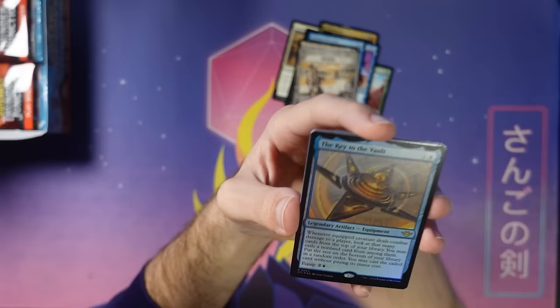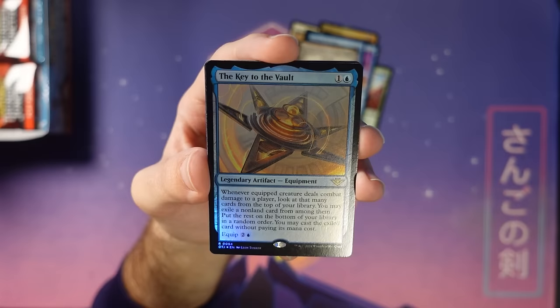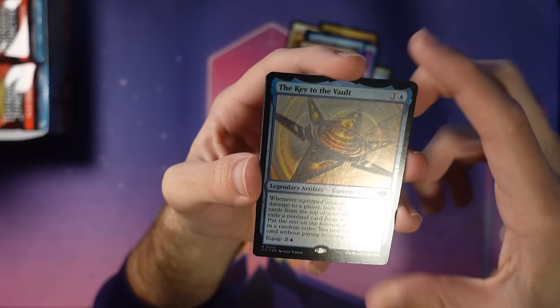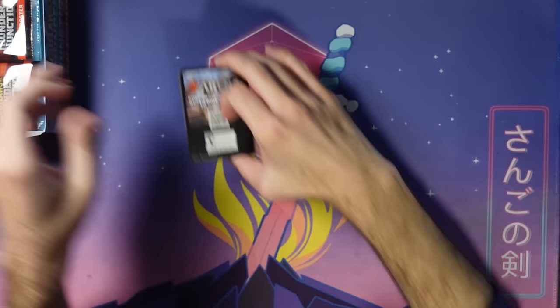A foil rare to start with — not too shabby. This is Key to the Vault. I remember playing this card in limited and drafting it a couple times in playtesting; it was pretty fun. I expect it'll see plenty of Commander play — you just get to cast one free spell every turn, what's not to love? We also got a Planes token, and just this card at the end — add on both sides. Let's move on to pack number two; through our first pack of Thunder Junction, I've explained the mechanics.